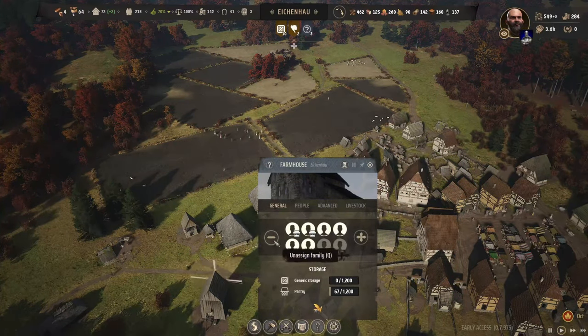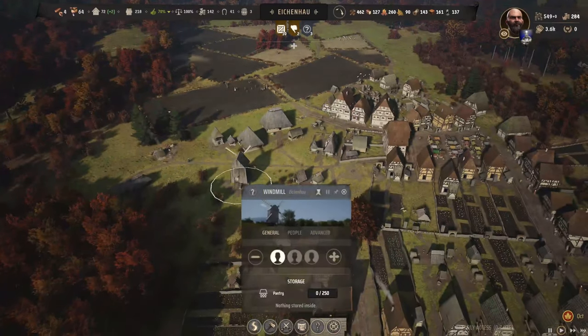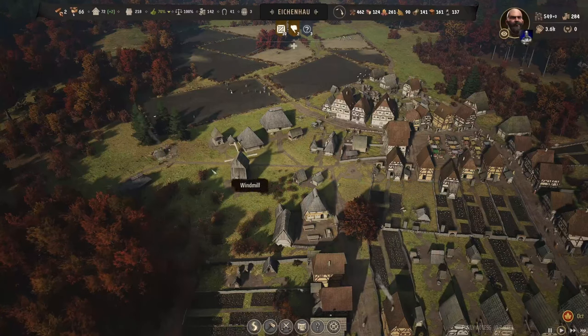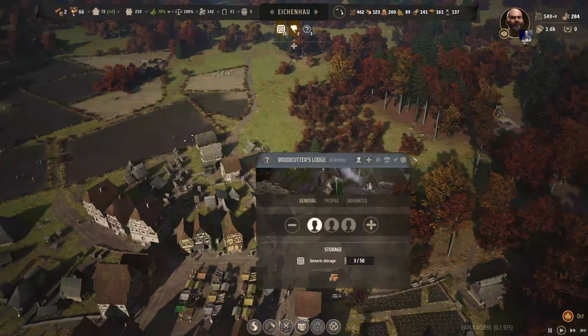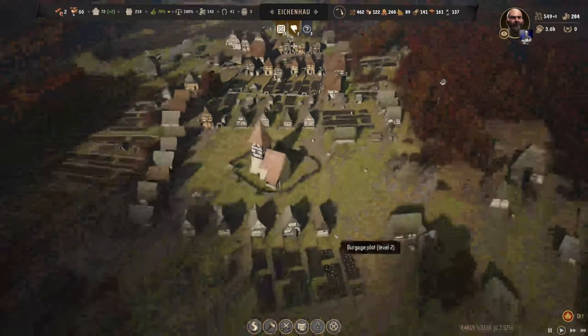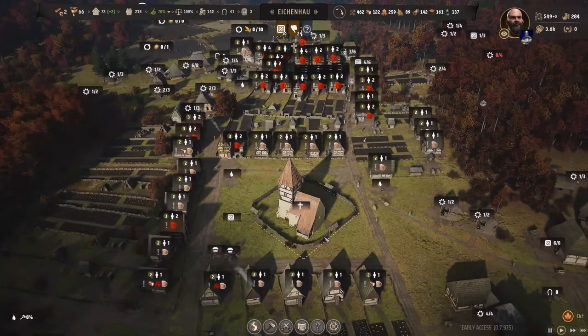I don't know why you've got people with market stalls in there. One more in Commune 11. Woodcutters Lodge — we've got one family there. We've got plain-tailed firewood. How do we offer planks? We've got 8 planks, so can we do some upgrading?